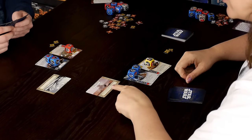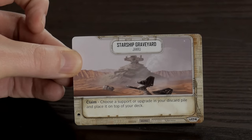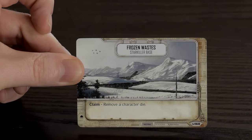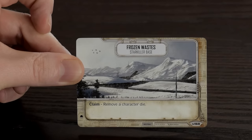I get to pick our location to start. Our choices are the Starship Graveyard on Jakku — its ability lets you choose a support or upgrade in your discard pile and place it on top of your deck, which is super cool when things start disappearing and you can bring them back. Our secondary option is the Frozen Waste Starkiller Base, which allows you to remove a character die. On each turn one person gets to claim the battlefield, so initiative always alternates — nobody gets a super unfair advantage.